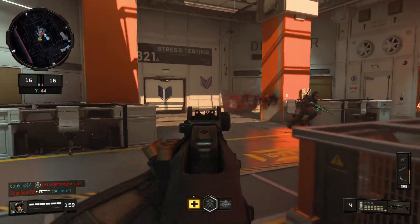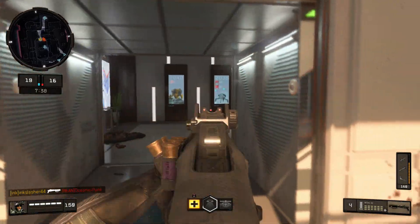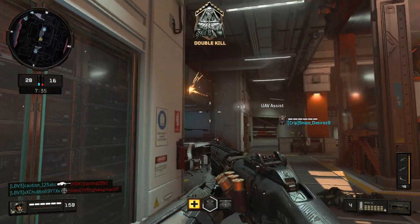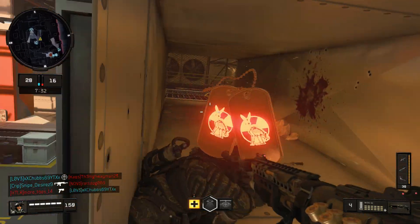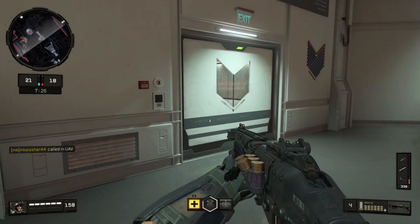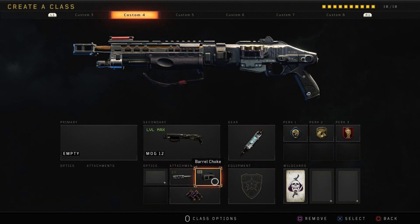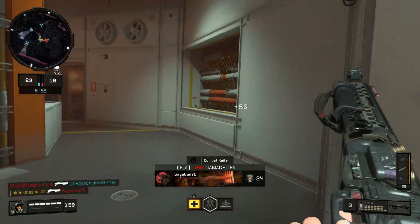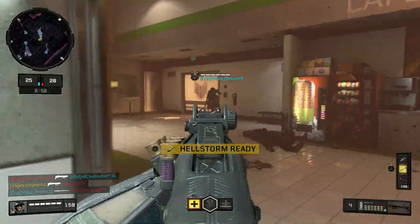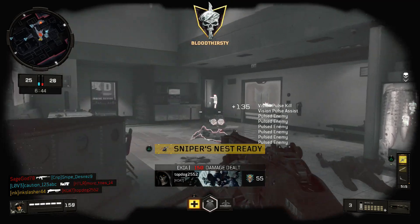Coming in at number 4, we've got a weapon that actually kind of sucks without attachments, but with attachments it's absolutely godly — that is the MOG-12. This weapon was on my last top 5 weapons list and it hasn't changed since then. For the class setup, you're going to use Long Barrel, Barrel Choke, and Dragon's Breath, which is the weapon's operator mod. This makes it so you almost always get a one-shot kill, and if you don't, the Dragon's Breath will probably take care of your enemies. This is honestly, up close, the best weapon in the game — there's really nothing that can beat it.